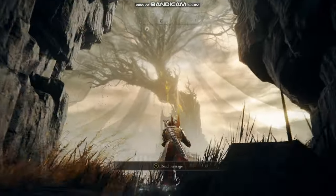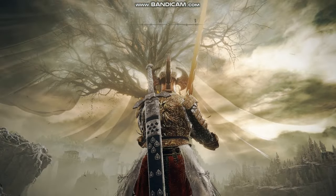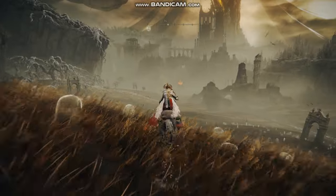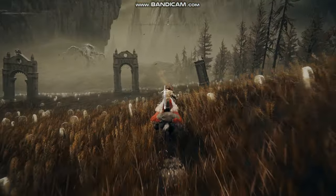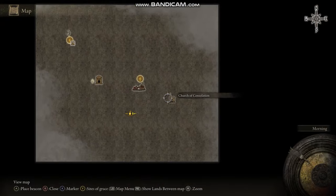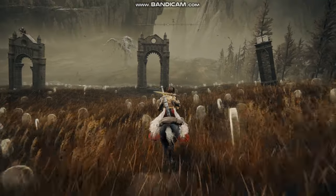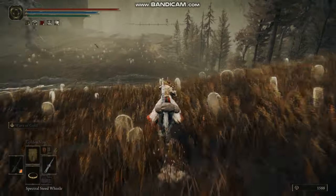You enter the world through the hole and the entire world just presents itself to you in this very grandiose way. From here you've got a few options: you can go straight for that fire boss, or you can turn right down to a Church of Consolation. If you follow the road down, there's a Skadu Tree fragment you can pick up.